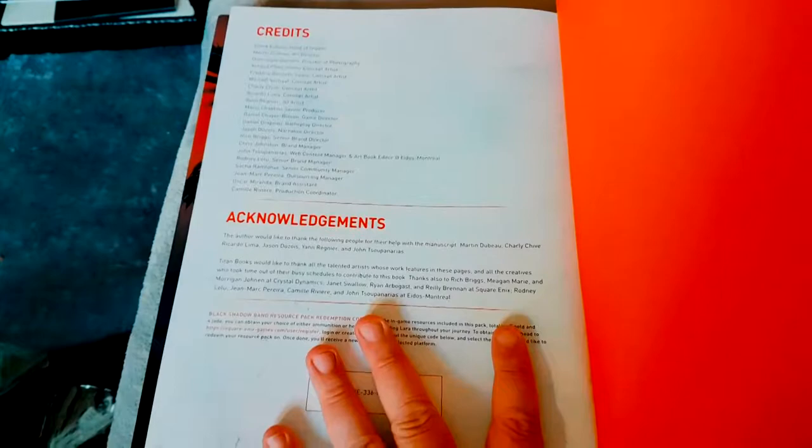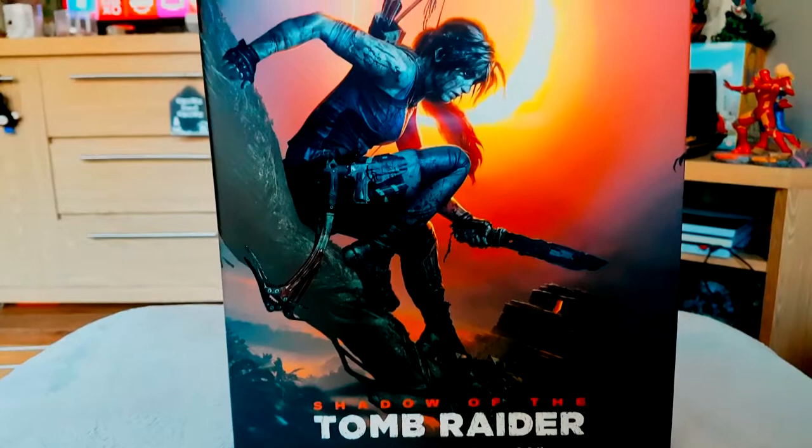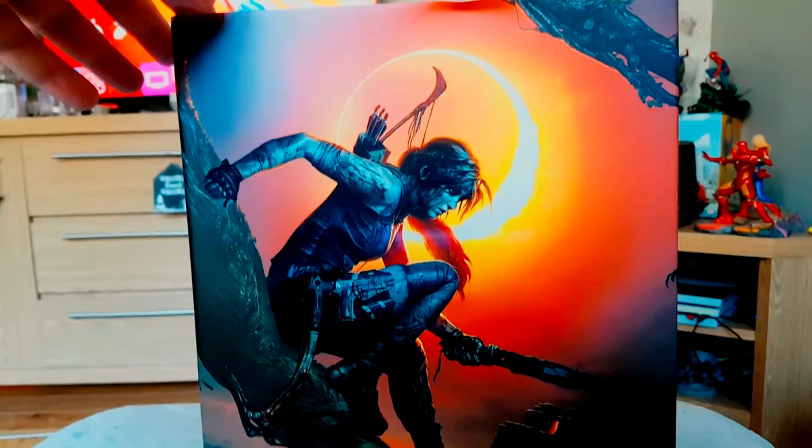That one has a resource pack code which I'm going to use myself — you probably might have caught that already, but I'm going to enter it before I upload this video anyway. It's got 192 pages, hardback cover. All in all, that's a very good art book, and if you're a Tomb Raider fan this is a must. I picked this up from Amazon — I'm sure you can pick it up from plenty of other places as well. That's all said — that concludes this unpackaging video, hope you've enjoyed it. If you have, please like, share, and subscribe. You can also hit the notification bell so you know when my videos get uploaded, and you can follow me on Twitter at SlanderSnake, same as my YouTube username. Thanks for watching and peace out.